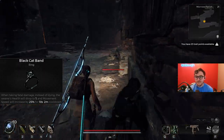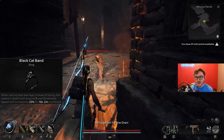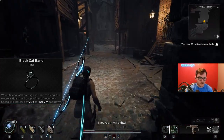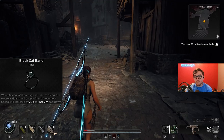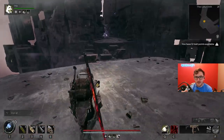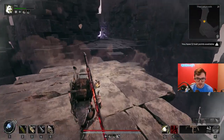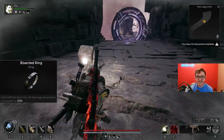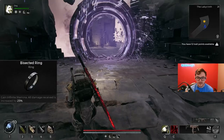The second ring is Black Cat Band. If you get knocked you have another revive — this one goes first. If you get hit and knocked, you get 25% more movement speed and it has a two-minute cooldown. If you get knocked again, then your dog revives you, or Challenger returns you if that's what you have equipped.